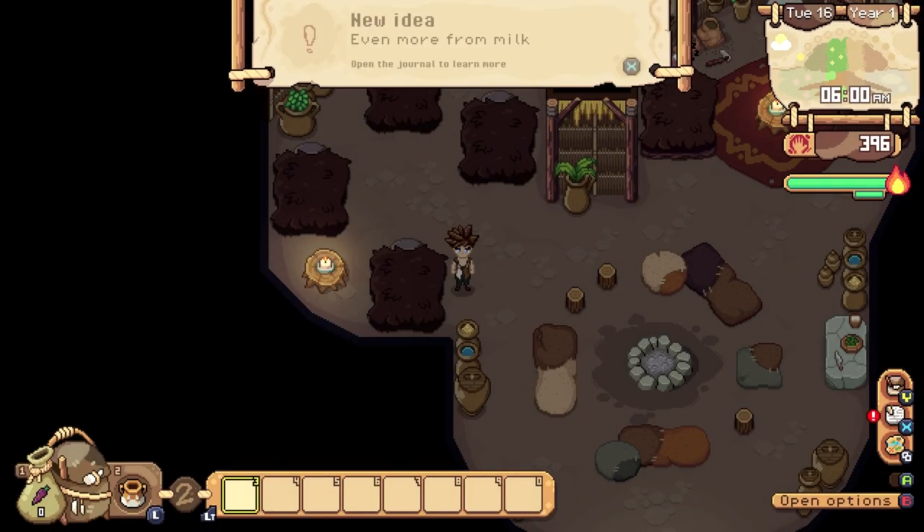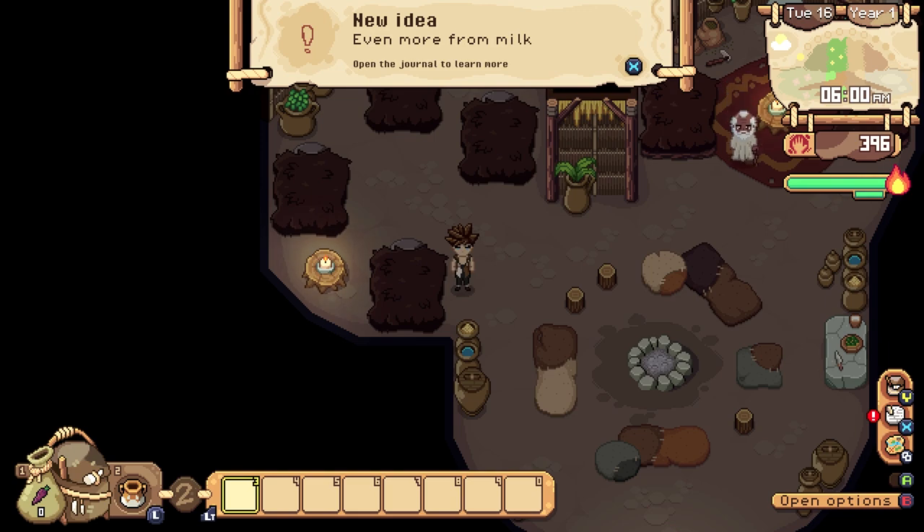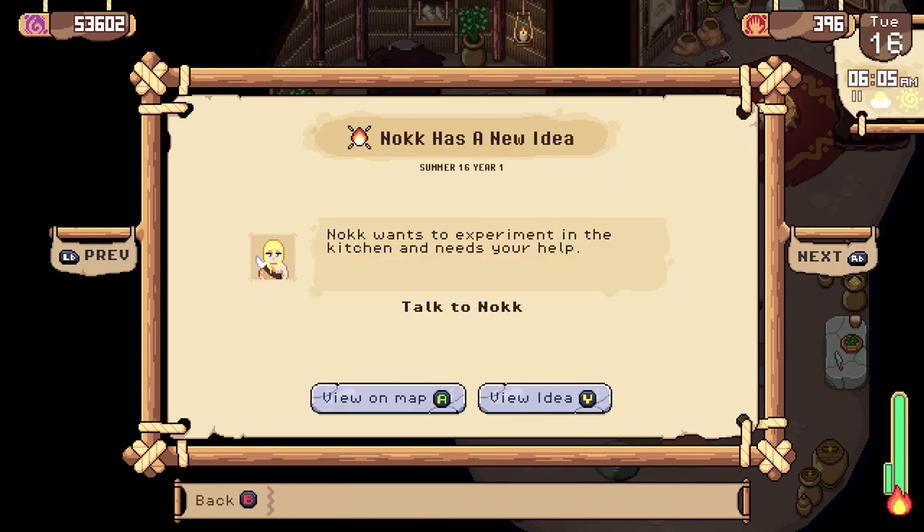The next day, an idea from Nog to make cheesecloth will be triggered. And once you've fulfilled its requirements, you can finally start making cheese using any type of milk.